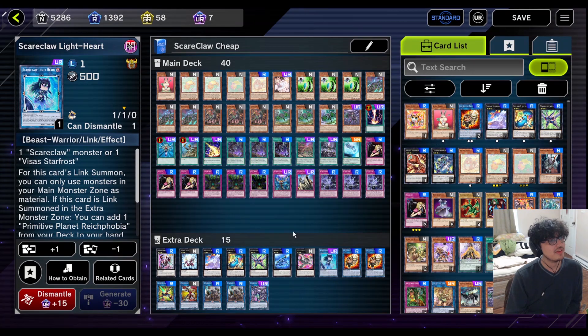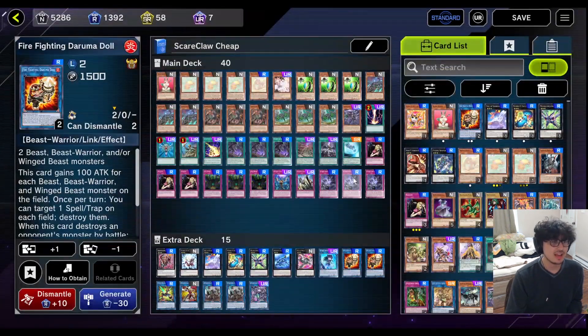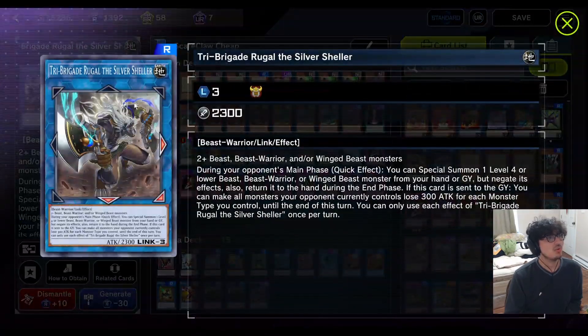Then we move into the links. Scareclaw — very important. If you have multiple, I would run at least two because it's pretty good. Next we got Firefighting Dermadal. This guy can be easily made because he just requires two beasts. All your monsters gain 100 attack for each beast on the field. You can target one spell or trap on your opponent's side and one on yours and destroy both of them. And then when this card destroys a monster by battle, you can target a beast, beast warrior or similar in your graveyard and add it back to your hand. Good effect — that's why we run two. Triple Burst does pierce — that's why we run one just as an option. Power Code Talker can boost itself and negate a monster effect on the field — we run one as an option if you ever need it. Try Brigade Rugal the Silver Sheller is easy to make. During your opponent's turn you can just special summon a beast from your graveyard, which is an amazing effect on its own.